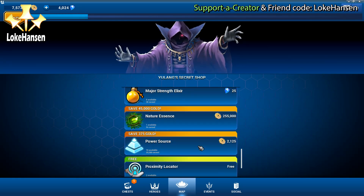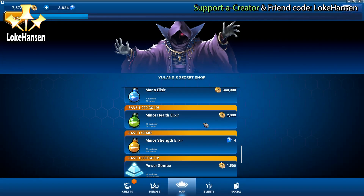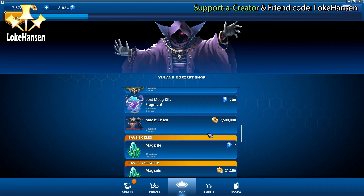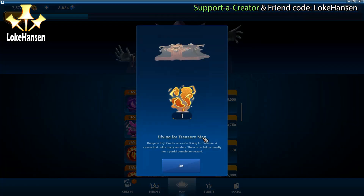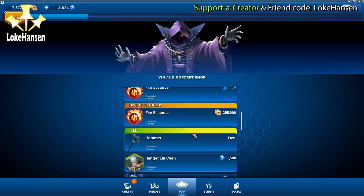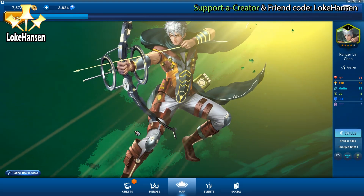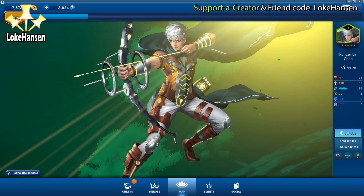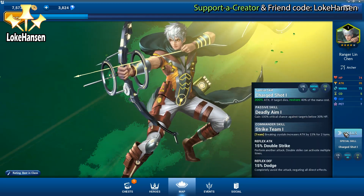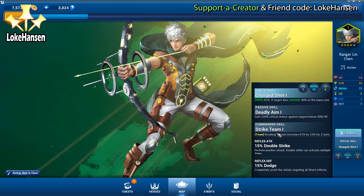We have a lot of heroes in the game, and most of us have some kind of collector's gene or want to boost up the monster pit. Right now, after the first reset after the 181.1 update, we have Ranger Lin Chen in the secret shop for 1500 gems. You may think that is expensive, but if you consider a ticket ratio of one gem for three tickets, that's only 4500 tickets for this hero.